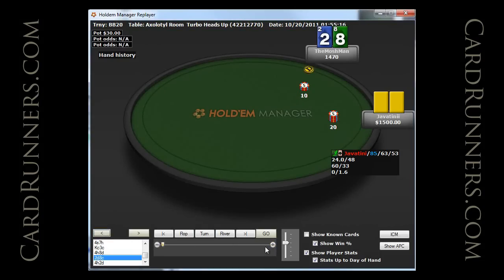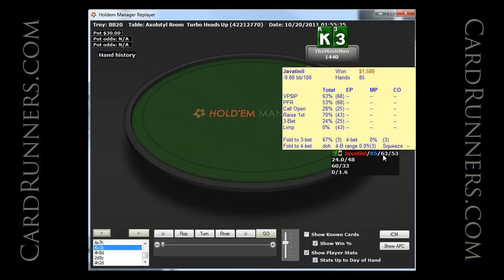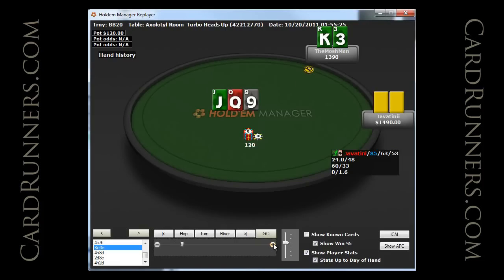We're going to see that this guy begins min-raising a lot, so we can defend a good deal wider against him than we could against a 3x-ing opponent. Also, he has a high raise frequency percent — he's raising 70% of buttons, which isn't shocking by any means. You'll definitely see other players with a raise frequency like that, but it's on the high end.